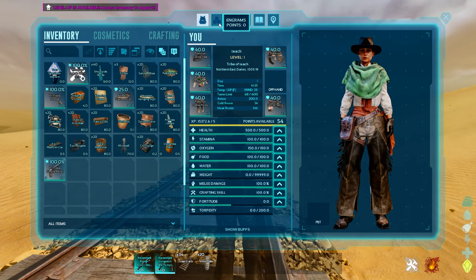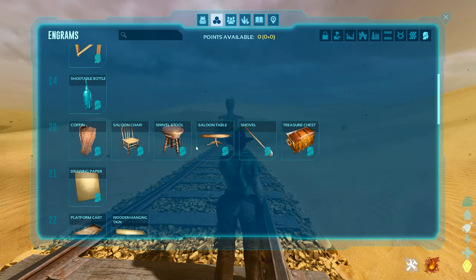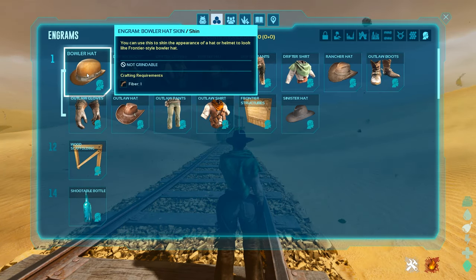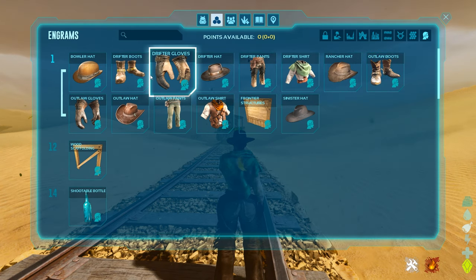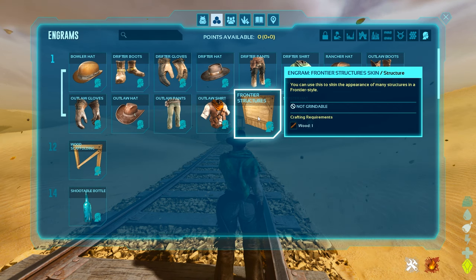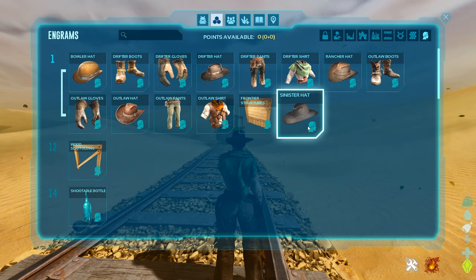Just so you can see, these are the specific engrams you're going to unlock. There's even a Bob's Tall Tales section that shows you everything. It's a ton of skins, though there are some actual structures and creatures as well. There are a lot of really cool skins — I really like the drifter skins. Some people like the outlaw boots, outlaw hat, outlaw pants, but the frontier structures skin is also pretty neat.